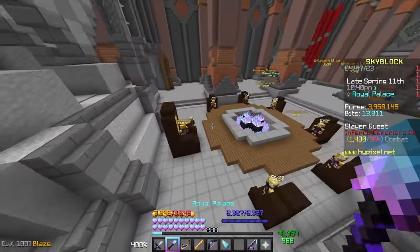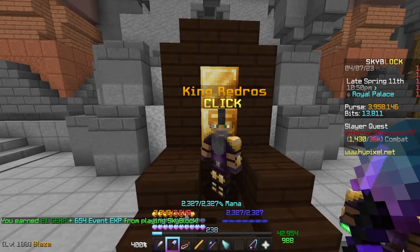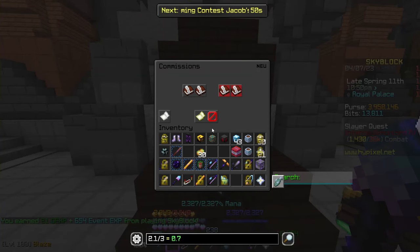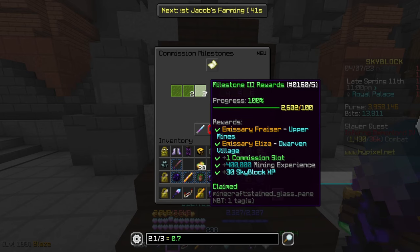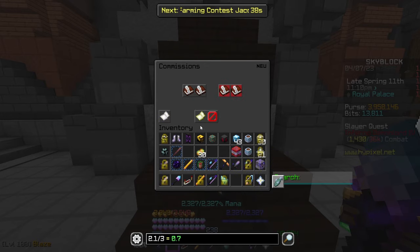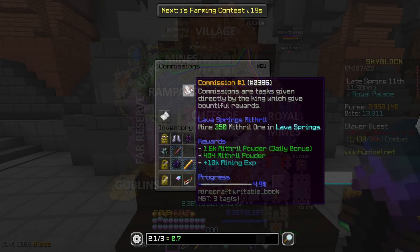Another important NPC is the King, reached by going back across the bridge through the golden gate. When you speak to the King he'll give you commissions. If you've just started, you'll only have two commission slots available, but you can unlock additional slots based on your milestones. These commissions are relatively simple tasks usually relating to mithril or titanium — mithril being the main ore and titanium sometimes appearing when mithril is mined.